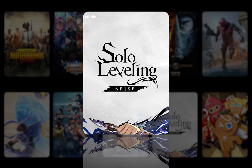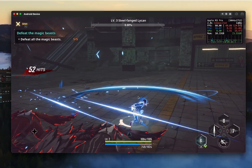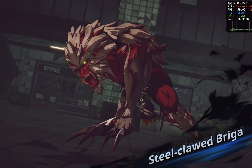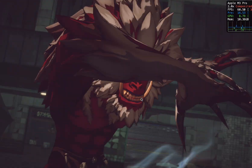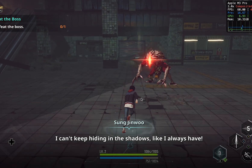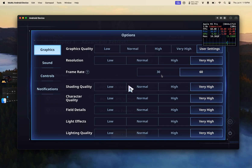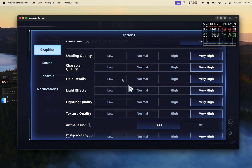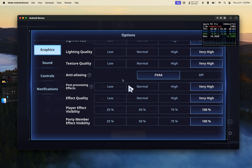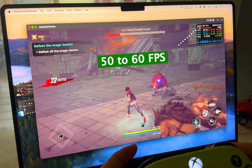Up next, we have Solo Leveling, an action hunter game with excellent graphics quality. If you like enemy characters, you must give it a try. Solo Leveling brings you to an open world where you challenge dangerous dungeons and bosses along the game's storyline. It plays very smoothly with gorgeous fighting effects at ultra settings with shading effects, character quality, lighting, texture, and fast approximate anti-aliasing.